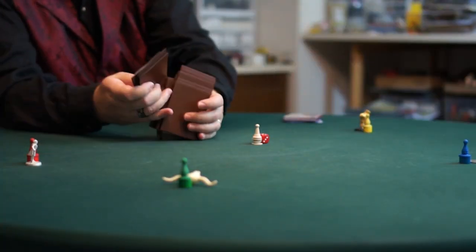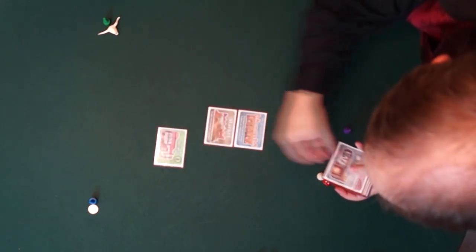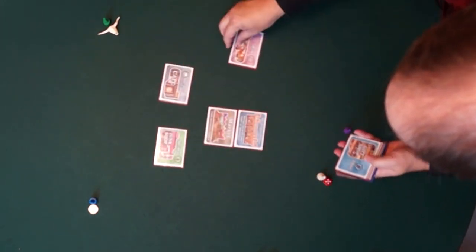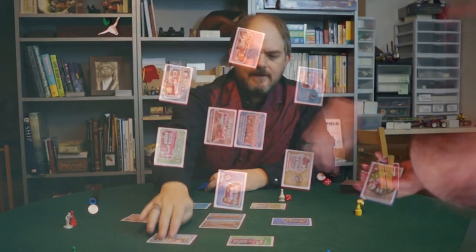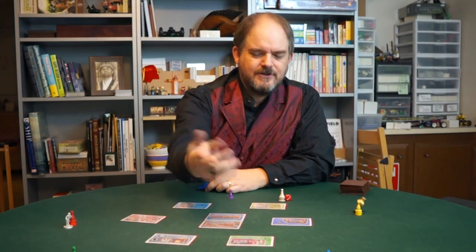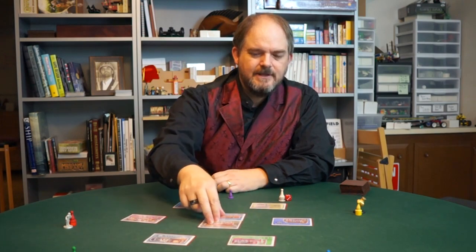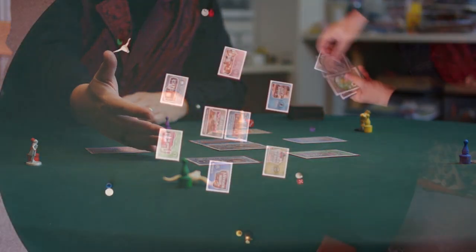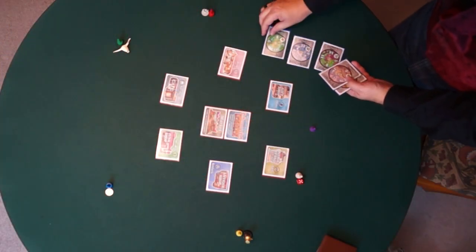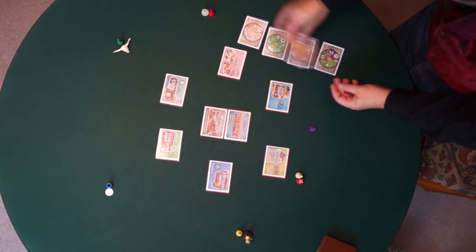Now let's set up the board. This is our map of London — it's not really a map of London, it's just eight locations, including two in the center and six around the outside. These things are connected kind of like a wheel, so every one of these is connected to its neighbors and to both cards in the middle. It's really only two steps from anywhere to anywhere else. Beside the board, there's a list of the five destinations, and this list and these cards show you what each one is worth at a given time.